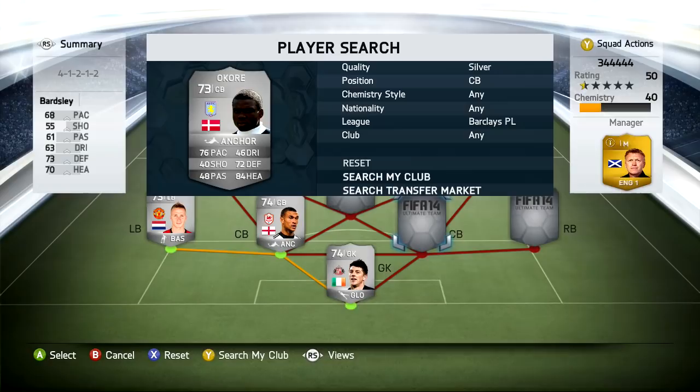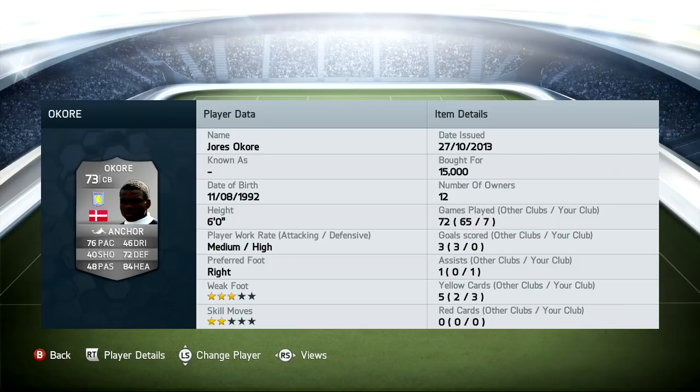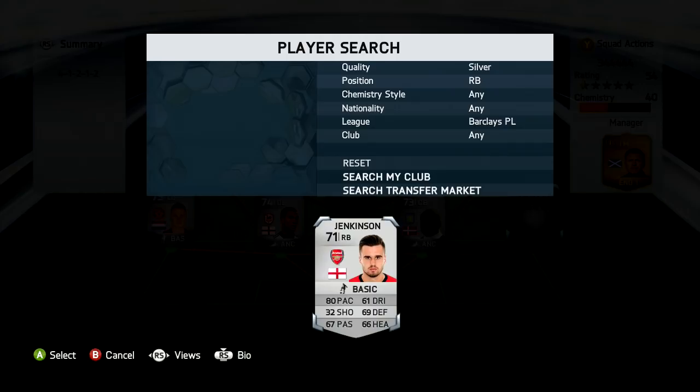At the right centre back we have Okoray. Once again, really, really good defensively — thanks to that pace and that heading. Decent defence as well. He's got all those yellow cards because he just has to get in there and stop all those different goals going in. He's also got one assist for the team.